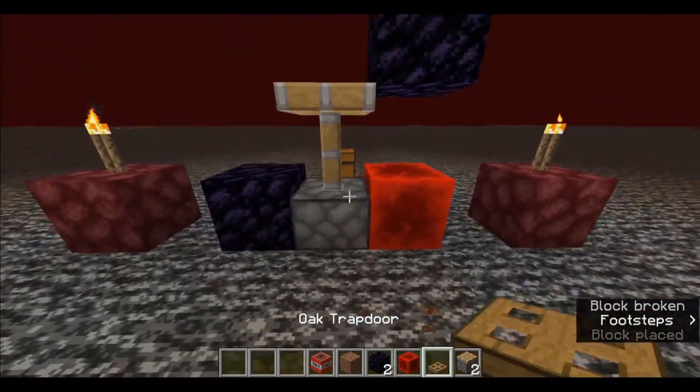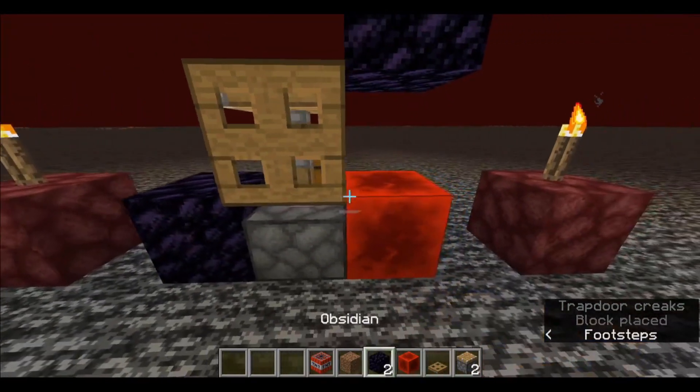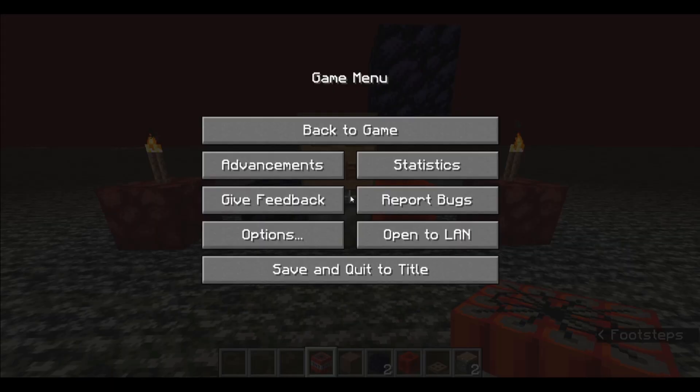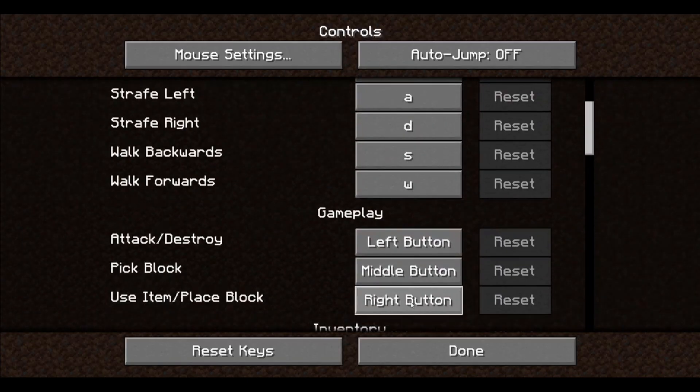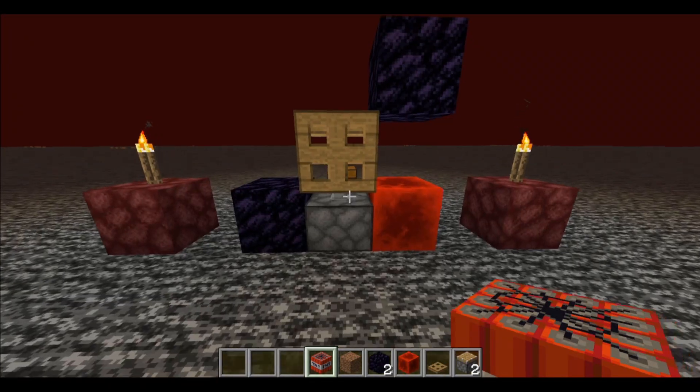Break that temporary block, place the oak trapdoor here, and then you're pretty much good to go. So all you need to do now is just go to options, go to controls, switch your right-click to something like R, or any keyboard button.